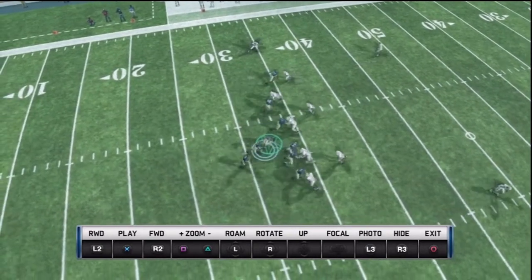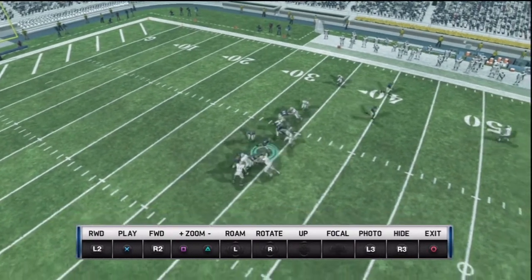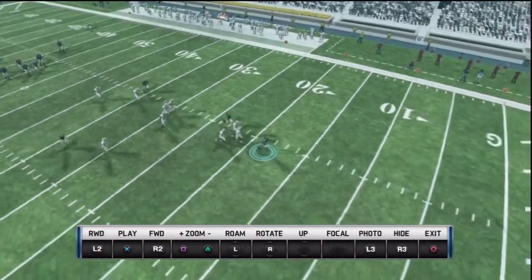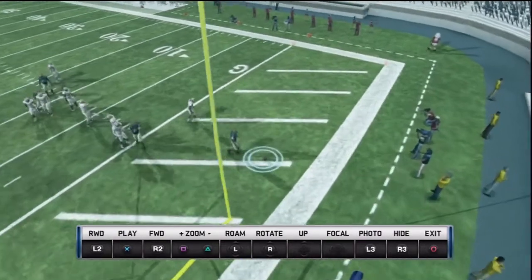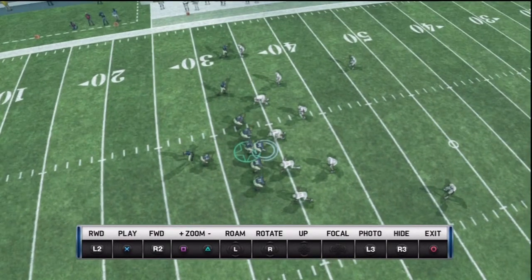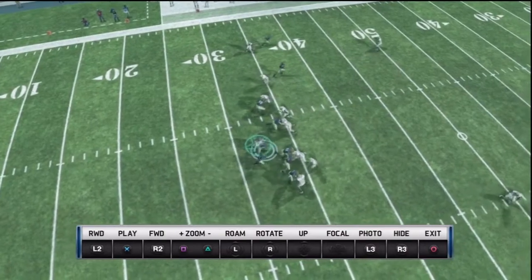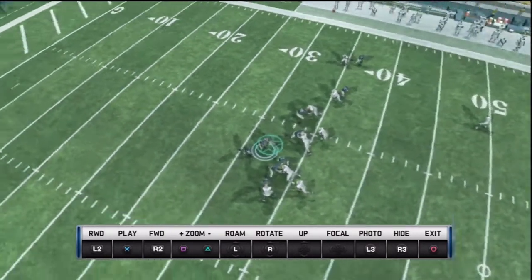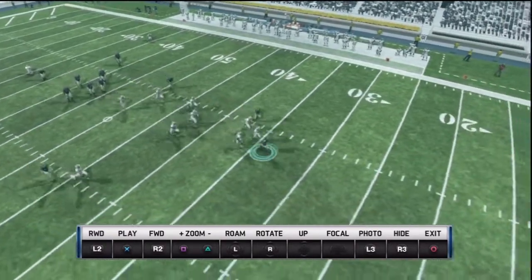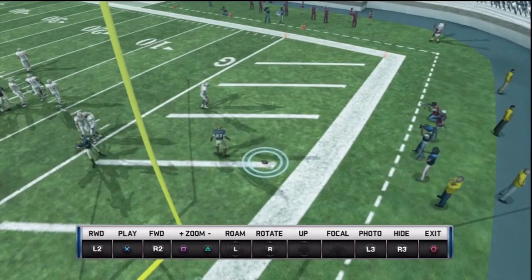Even though this midline option goes for a big-time gain, it is not implemented right in this game at all. In the midline, there's no one to key off of. What you basically have to do is read the flow of the linebackers and go from there — deciding whether to give to the fullback, follow the fullback up the hole, or run with the quarterback. In this case I read that the linebackers are blitzing both B-gaps, which leaves the A-gap unmanned. What there should be is an interior defensive line key where I'm reading off of the defensive tackle — if he crashes down on the fullback, I keep; if he stays home, I give to the fullback.